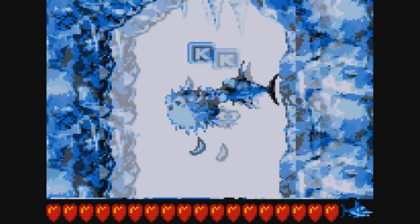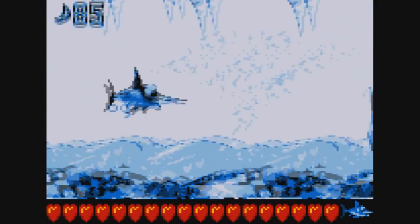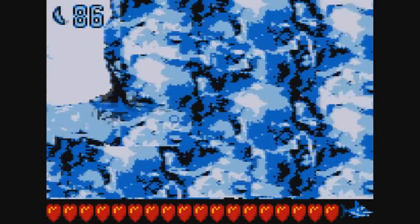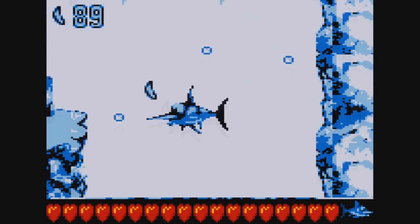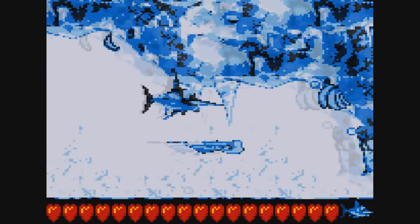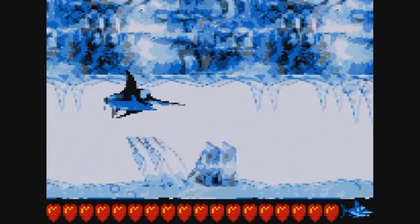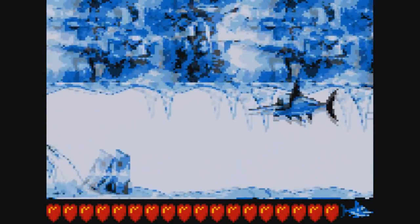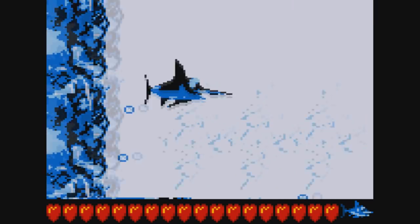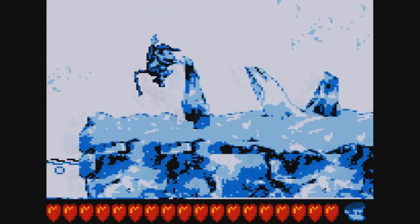This is the first of the three ice levels we have in this game, although this is kind of an ice slash water level. So we're going to be using In-Guard for quite a bit here. It seems like every Animal Buddy gets one level where they're basically the only Animal Buddy for that level. Squitter gets Web Woods, Rattly gets Rattle Battle. Rambi doesn't really get all of Rambi's Rumble, but there are a couple levels where you use Rambi pretty extensively, like Barrel Bayou. Squawks is kind of similar — there are a couple of levels where you use them quite a bit.